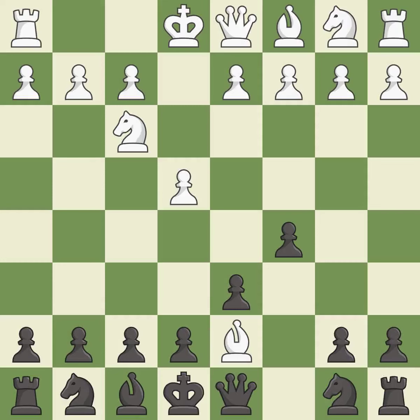Bxd7+ trades light-squared bishops, and white can castle on the next move. Qxd7 recaptures the bishop and prepares to develop the knight to c6.